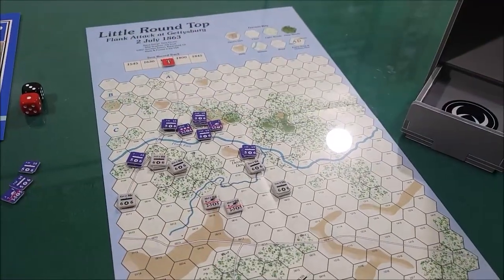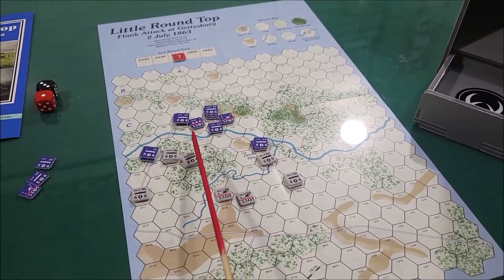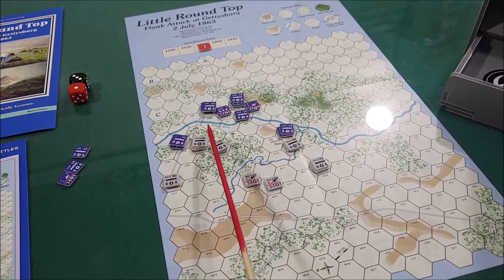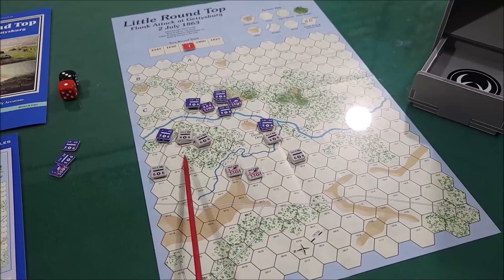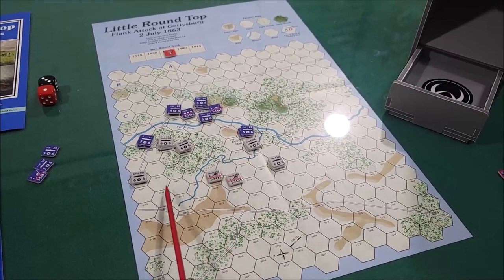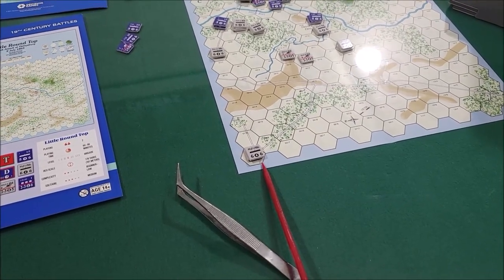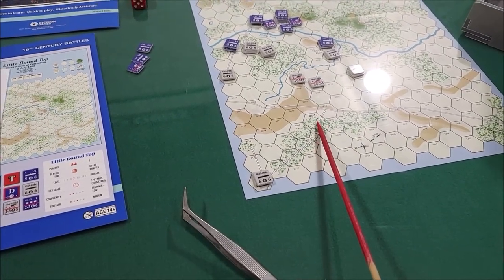Okay, Union turn two — just got them reinforced up here. We cannot do anything over here, so not much is going on. It's pretty much the Union on Little Round Top, like 'okay, come and get us.' The Confederates have the Wheatfield. They're going to try to get Devil's Den on this turn, because we're going into turn three now. They have just received their last reinforcements down here — Wofford's group. I just put them on; I haven't moved them yet because we're going into the movement phase right now with the Confederates in turn three.